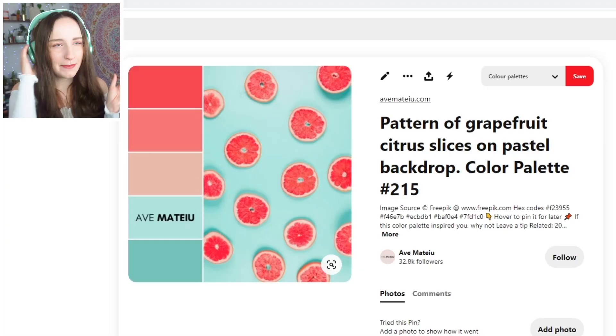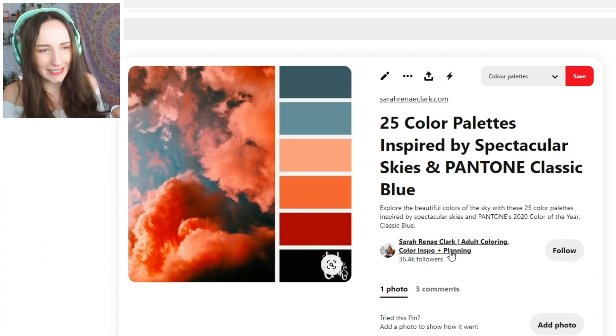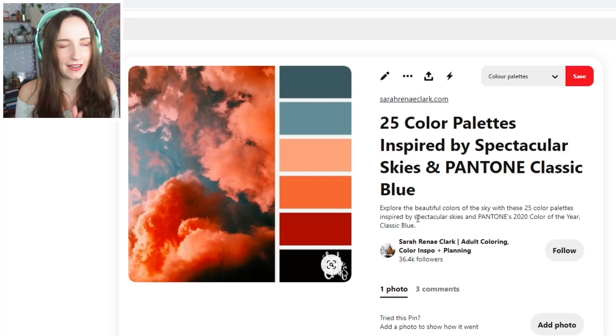Hey everyone, welcome back to a new video! It's a horrible grey, rainy, dark day in England so I thought I'd brighten things up. I found some colour palettes on Pinterest — a beautiful one with greens and reds, and a gorgeous autumn-y fall colours one — and I wanted to make them into Sims. I've seen people do this for houses too, which I'd also like to try.